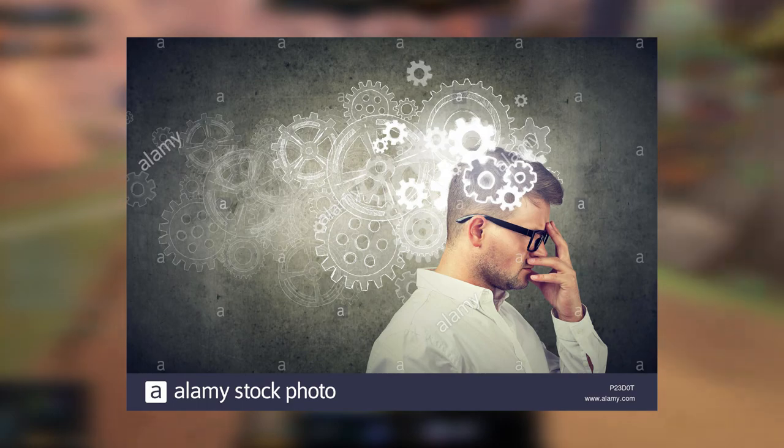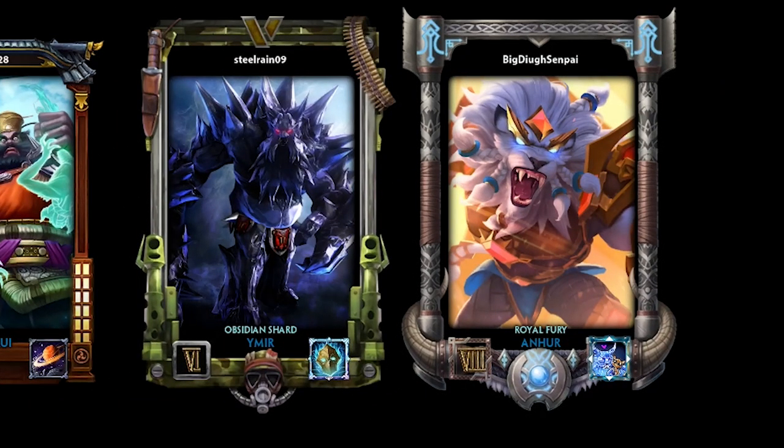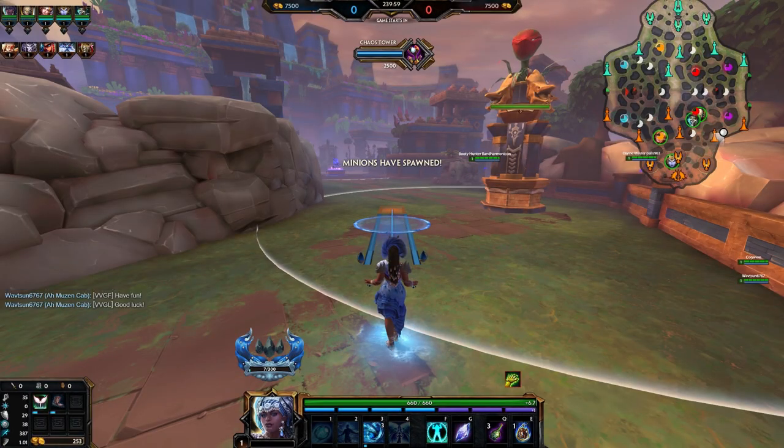So I got to thinking on how you could counter a level 2 all-in, especially when it's so obvious if they pick certain gods. I figured out that you can easily deny the enemy support's level 2 by walling your own minions, and I'm going to quickly show you how.